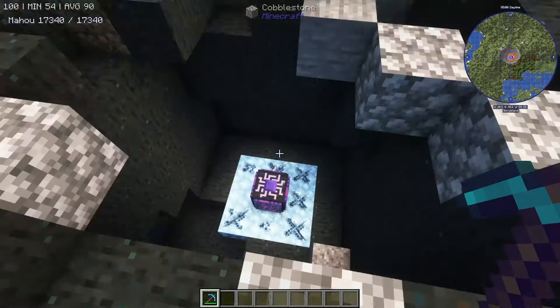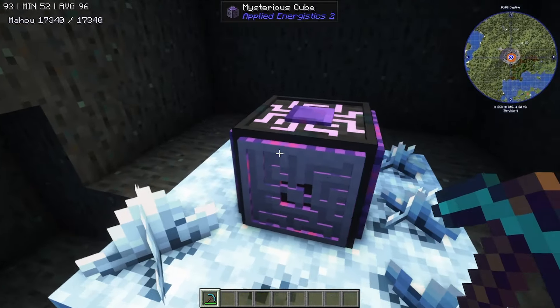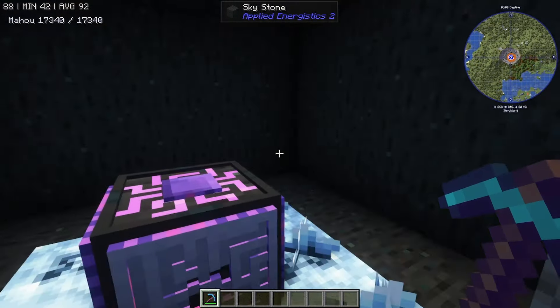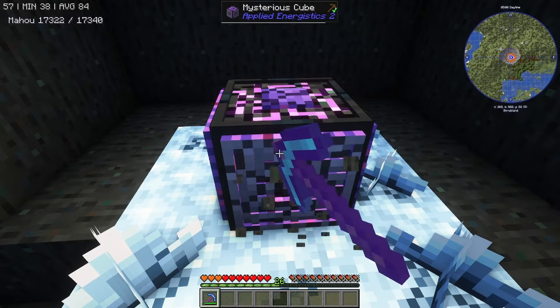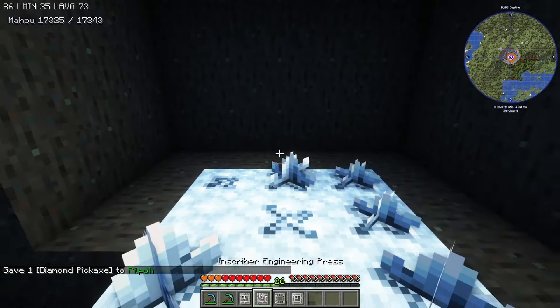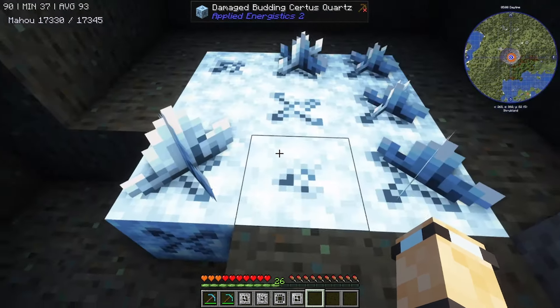I've already hollowed this out, but right in the center of one of these meteors we have this mysterious cube. Within this mysterious cube you've got one of each of the inscriber presses. This is different to previous versions of Applied Energistics — previously you'd have to go to a couple of these meteors to find a chest in the middle, but now it's all in this mysterious cube. With a regular pickaxe you get all four presses, which you need to make the processors used in pretty much everything.